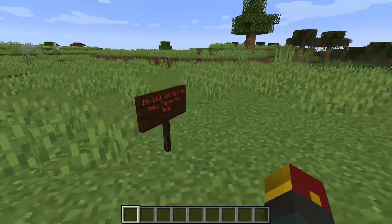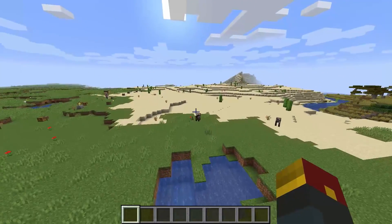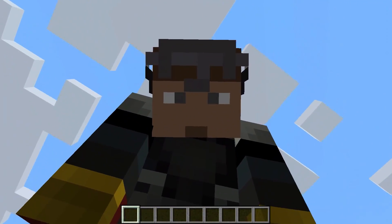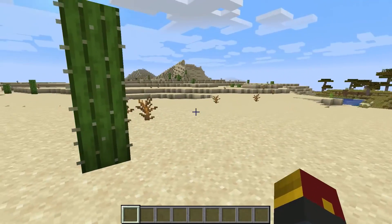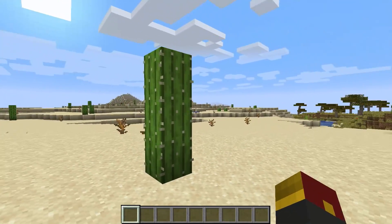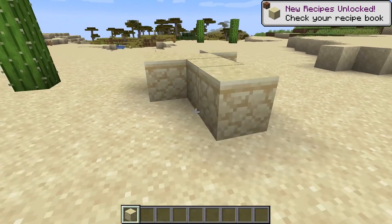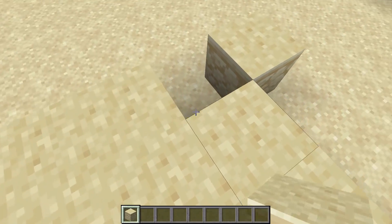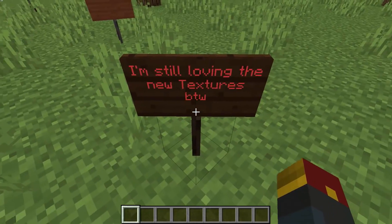There have been slight changes to textures from this snapshot compared to the last one. Notably with the deserts — they're a little more yellow than they were in the previous snapshots. They were a little more orange in the last one; this is a little bit closer to what the normal deserts look like in the current 1.13 and older versions of Minecraft. Even cactus got a little change. And if you look at sandstone, similar story — more of a yellowish color, although very noisy on the top. Back to this sign.